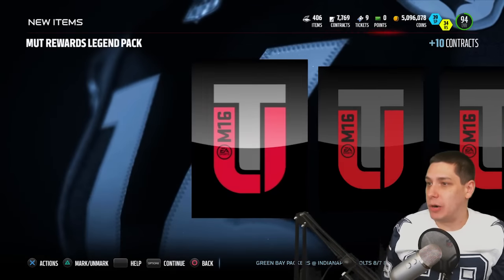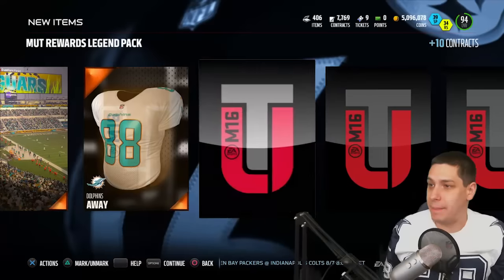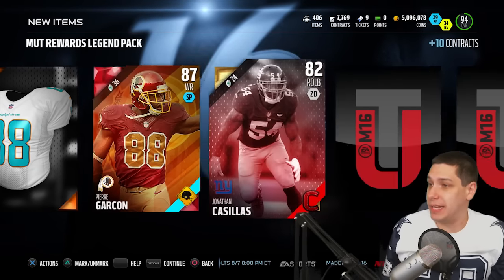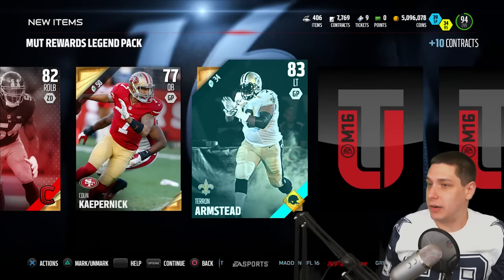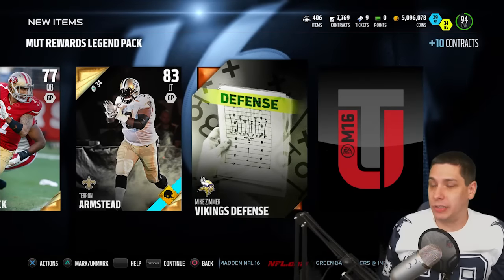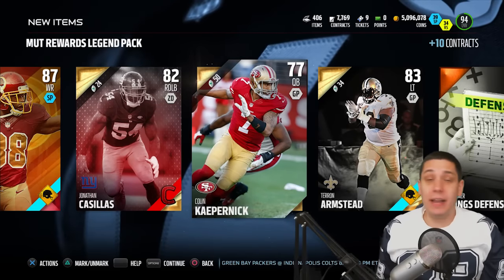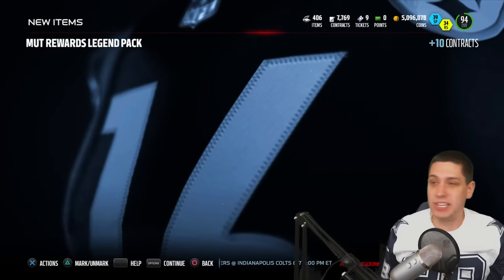We get a Pierre Garçon and a Jonathan Casillas back to back — not worth a whole lot. But we do get an elite player at least: Colin Kaepernick, and Karen Armstead. And we still have our collectible — the same exact Terrell Davis collectible again. These are free, so it definitely could be worse. Let me know in the comments what you guys pulled out of your Gridiron packs or MUT Rewards packs. Did you guys pull anything good today? Let me know in the comment section below.